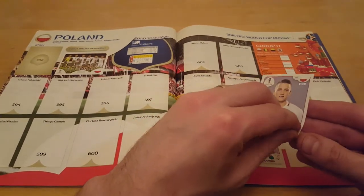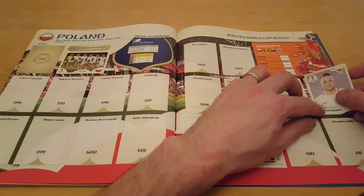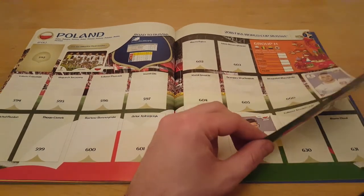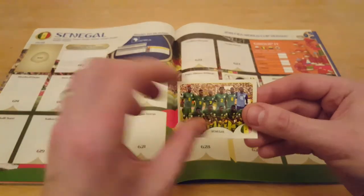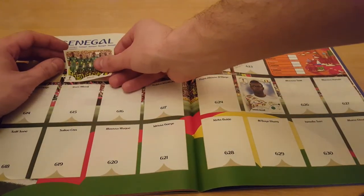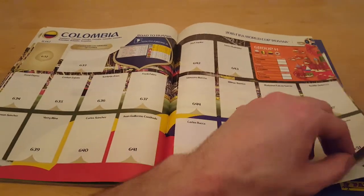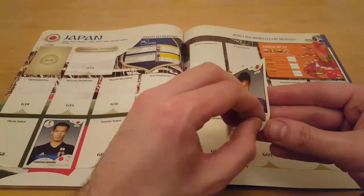607 — Poland. It's an even-looking group with Senegal, Colombia and Japan. Anyone could come through that. The Poles will fancy themselves though with Lewandowski up front. 613 next — this is our second team photo of the day, the Senegalese, who surely must fancy their chances in this group. 655 — our penultimate sticker of the day. There are lots and lots of stickers in this album. It's a good job they don't do the whole 23-man squad at the end of the day.